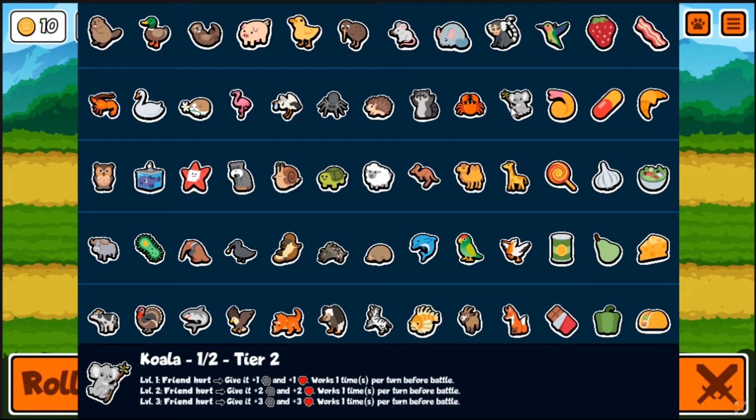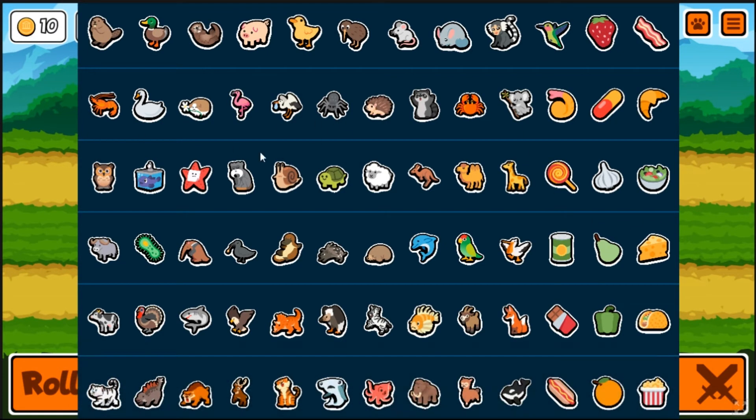Here's some of the changes: Koala got some extra text - works one time per turn before battle. To me that was a little ambiguous. I played a little bit offline - I didn't know if it worked one time before battle and that's it, or if it works unlimited in battle. But from the small testing I saw, it works unlimitedly in battle.